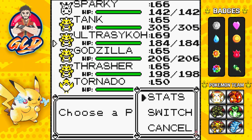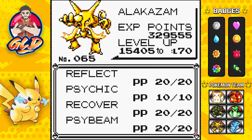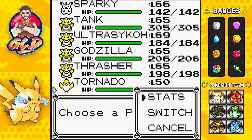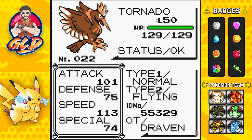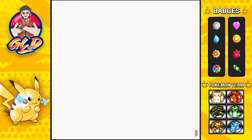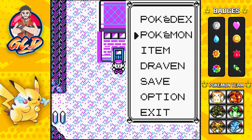The Pokemon with 226 Special is my good old buddy Ultra Psycho, the Pokemon with Fly is Godzilla, and the Pokemon with Growl is our level 50 Tornado. You might notice quite a few different things in this version of Pokemon Yellow — I kind of lost all the regular save files, so I had to complete this game all in one day. That's why you see Master Balls, Rare Candies, and all that stuff.